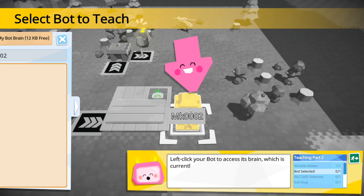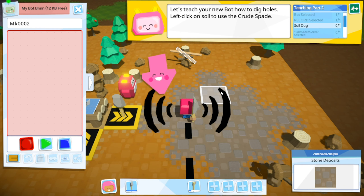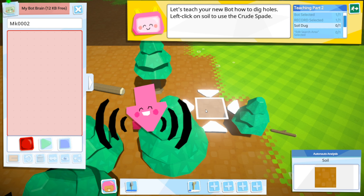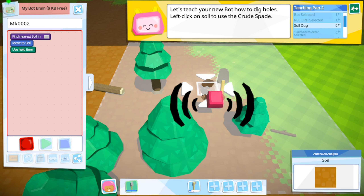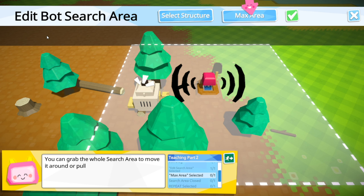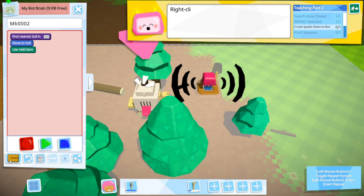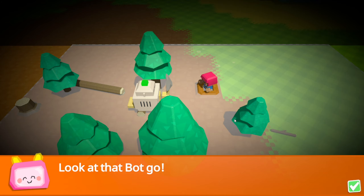Press space to blow your whistle. Click on the bot and click record. Now I've got the spade already equipped. Let's teach your new bot how to dig holes - left click on soil to use. What's soil then? Is this soil? I think it is. Click on that. Move to soil, use held item. Bots operate within defined areas which you can edit - click the bot search area and click on max area. Close the search area when you're done. Click repeat. Right click the bot to give it your crude spade. Click the play button to get it going. Oh that is so cool, look at it go!